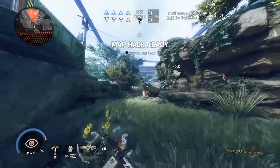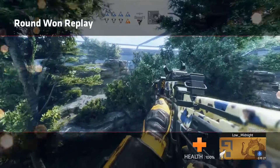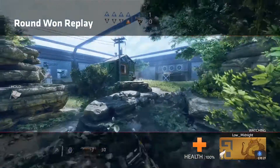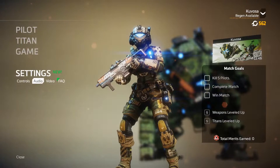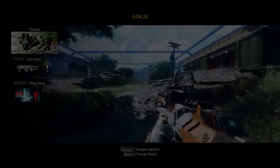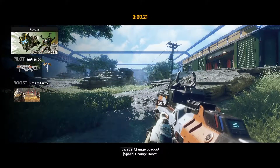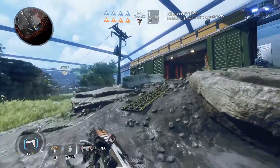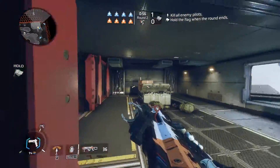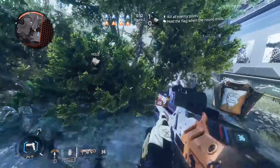It's not even the aim down sights accuracy, which sure, there are assault rifles that are that accurate. It's the fact that you can hip fire and hit somebody from that far that's insane. I'm messing around with my loadouts here - I'm trying to get a smart pistol again.